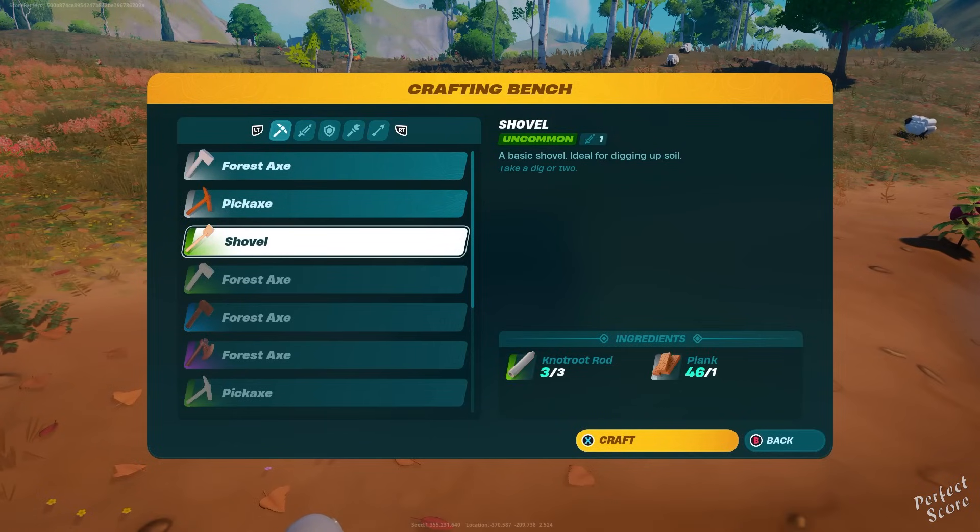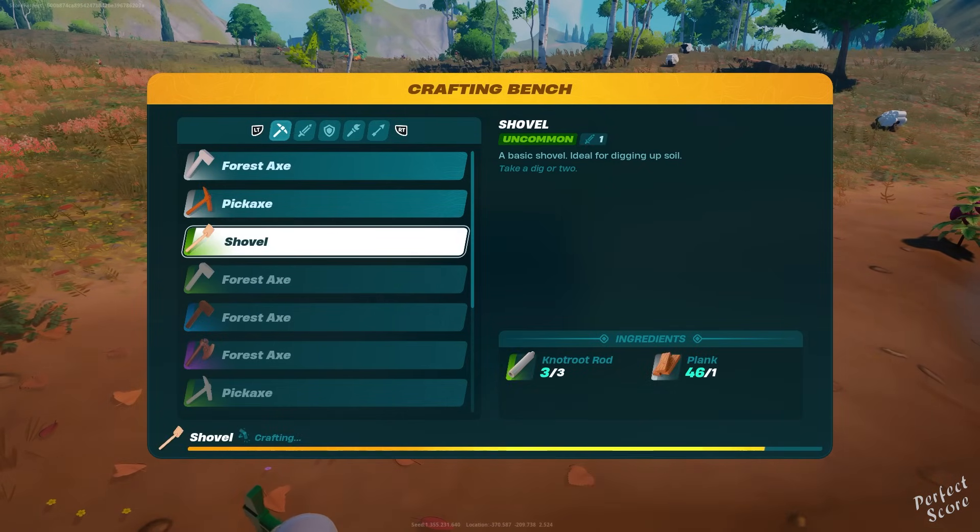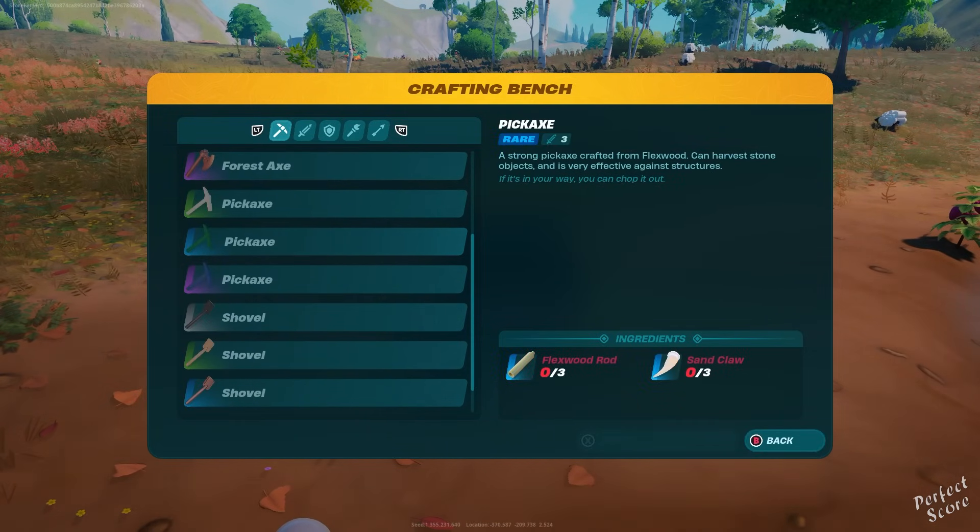Before you get started, there's a bit of preparation you have to do. Start out by creating a shovel. The rarity of the shovel decides what kind of rewards you will receive. An epic shovel, for example, is going to give you better seeds.